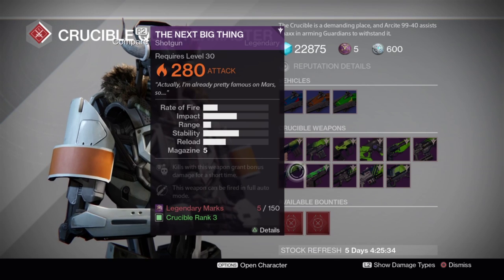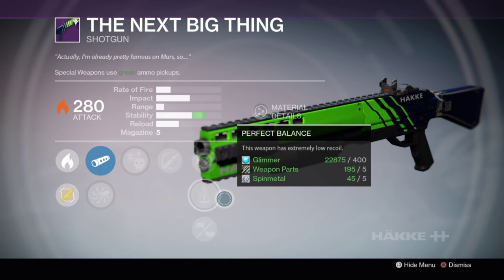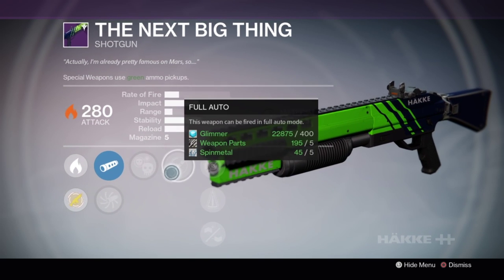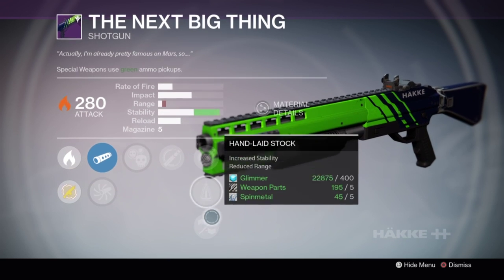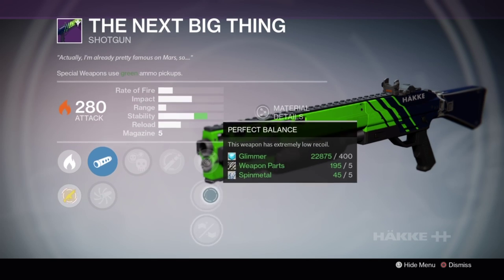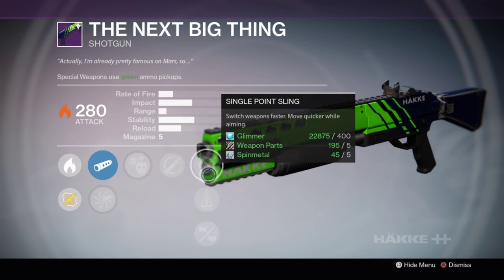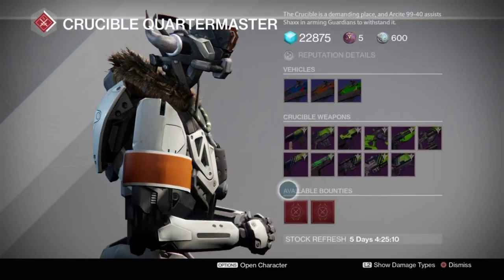Next is the shotgun, the Next Big Thing. It's an okay shotgun but it's not amazing because it doesn't have super high impact. Full Auto and Crowd Control is good on a fast firing shotgun, although it doesn't have any range perks in the middle tier or outer tier of perks, which is a little bit disappointing for a shotgun. You always sort of want a bit of extra range there and the barrels are pretty average as well.